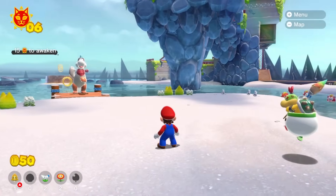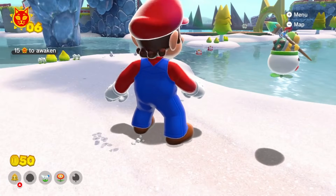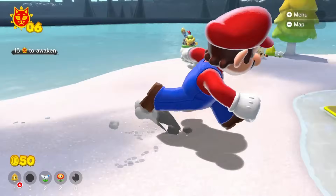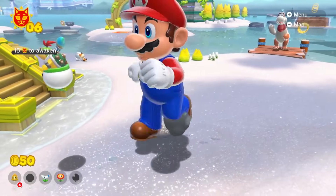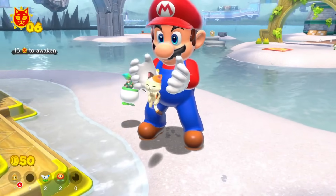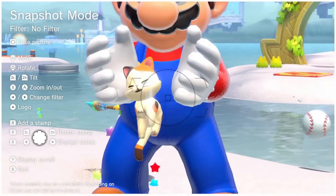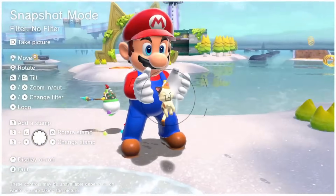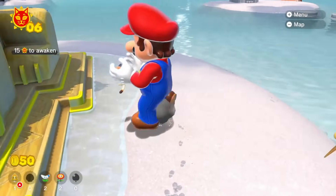Wait, why am I back to normal size? He just grew up out of nowhere — that is so strange. But before I jump on Plessy's back, I can get another cat shine by grabbing this daisy rabbit. That is cursed — it looks like he shouldn't be holding it. He's like picking it up using mind control. Mario's a magician. The cat seems quite happy though, so it can't be painful.